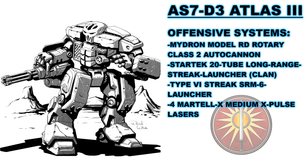As things close into shorter range, the D3 is gifted with four Martel X Medium X-Pulse Lasers. These offer the same range as a normal medium laser but with increased accuracy and slightly more damage. It can fire all four while only overheating by one if walking. These weapons are its main close-range defenses, though it also has an additional missile system to help. Two of these are mounted in the left arm and two in the left torso. The last system is its Type VI Streak SRM-6 launcher, mounted in the left torso, with 15 rounds of ammunition. While this will overheat the mech if fired with all four medium pulse lasers, it won't if one energy weapon is not fired in tandem. It is meant to crit-seek at close range and add extra damage to break down enemies or hit exposed plating. It too benefits from not wasting ammunition on missed shots.